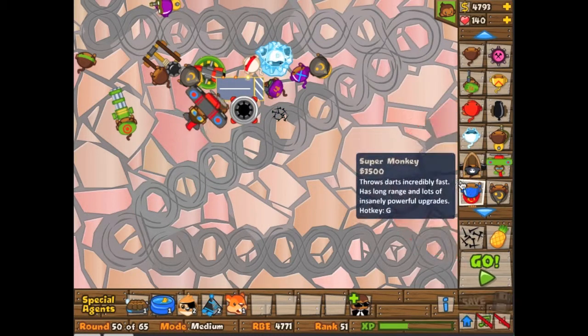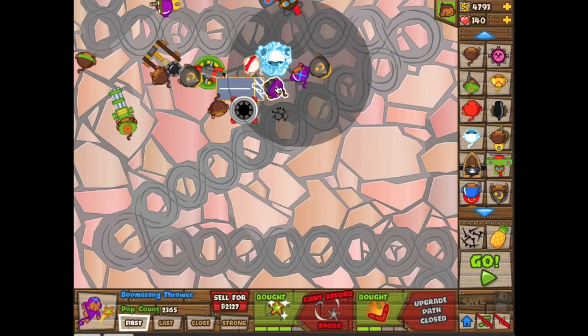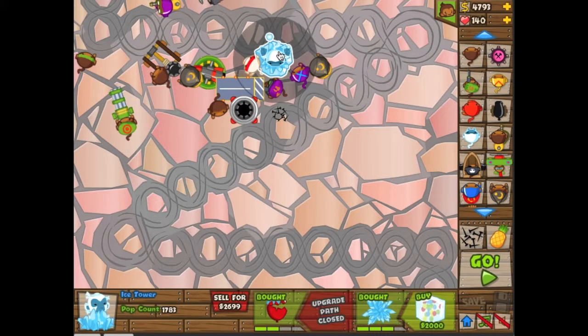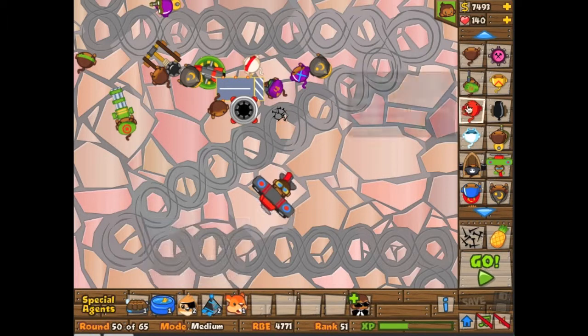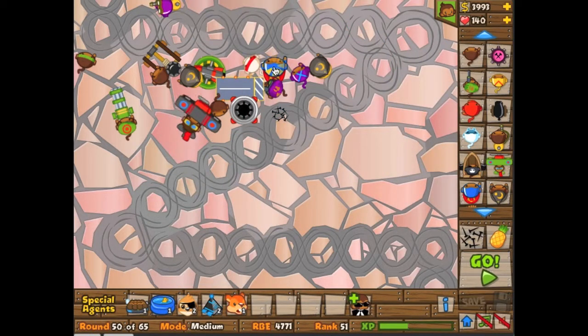Is that bad if I take the wizard out? How many kills does the wizard have? 3,100. Go back to the wizard — I'm taking this guy out. He hasn't been producing. Putting in a super monkey. There we go. Boom.